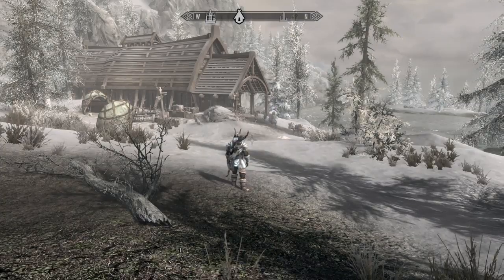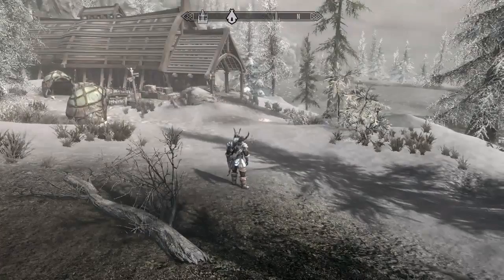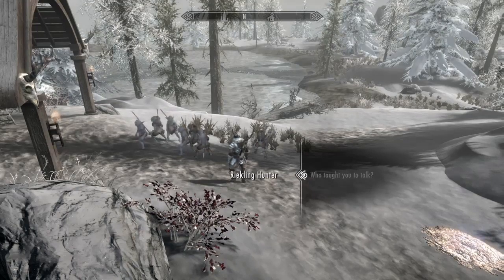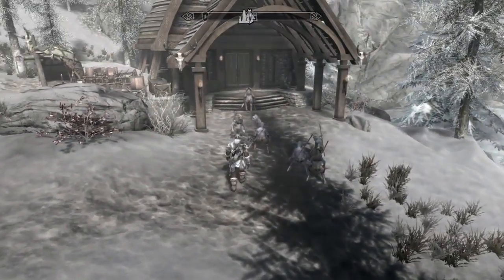Now we've arrived at Thursk Mead Hall. You will see these little troll-like things hanging outside the building — these are the Reiklings. To start, we need to go and speak to them. Once you're over there, one of the Reiklings will actually initiate the conversation with you. It seems like they're saying they want to follow you in kind of broken English, so that is what we'll do.